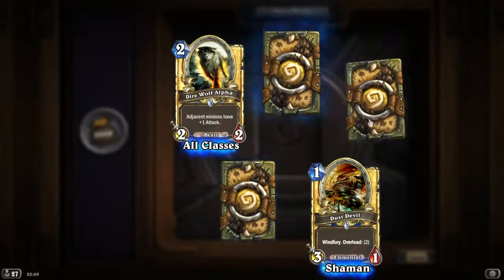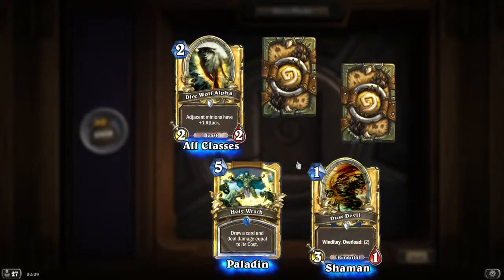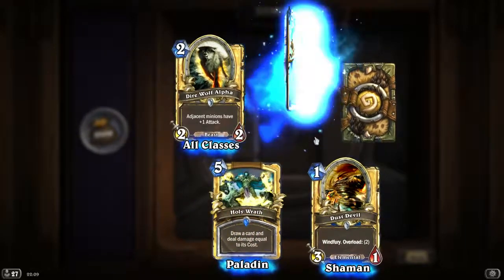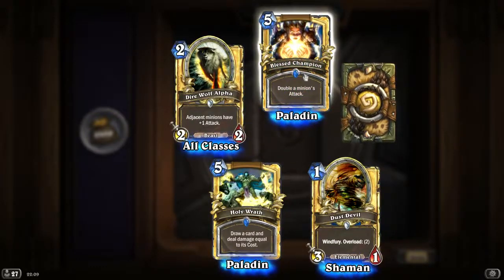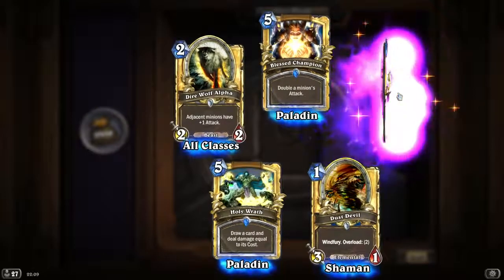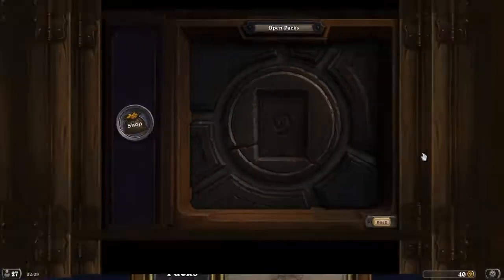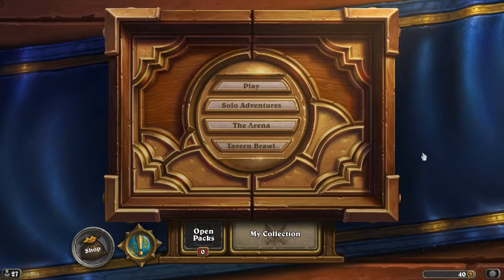Dust Devil. Dry Garden. That's Holy Wrath. Noble Dust Devil. Double Minions — minions' attack. Okay, let's see what we get. Golden — Avenging Wrath. At least they're all golden. That's it — should have been 115 packs. Thanks for watching, like, favorite, subscribe. Maybe if I get another 100 packs I'll open them at the same time again. Take care, bye.